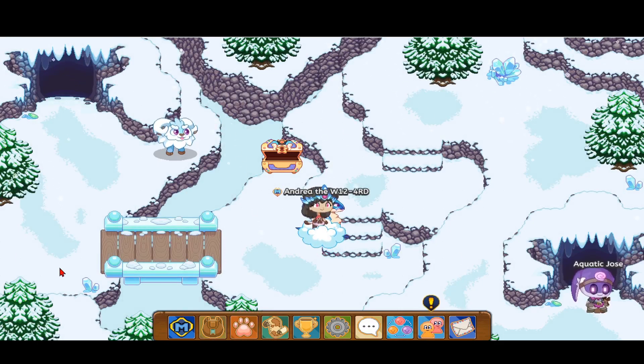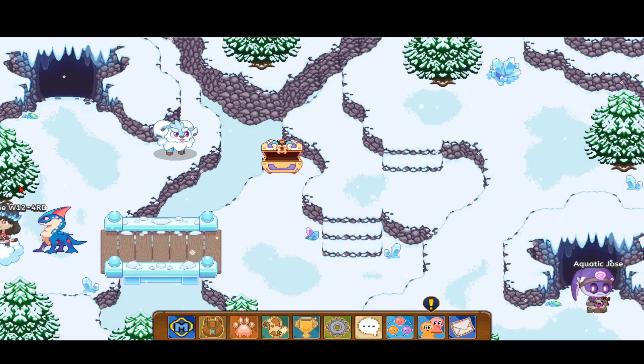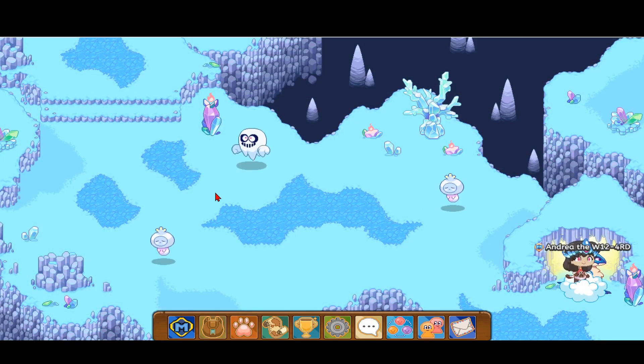I'm done battling the Batting Arm. You can actually skip the Batting Arm too by heading over to this tree over here and sneaking right past it. Now this is the spot where you could catch the Squally, and you don't even have to battle any of these enemies.